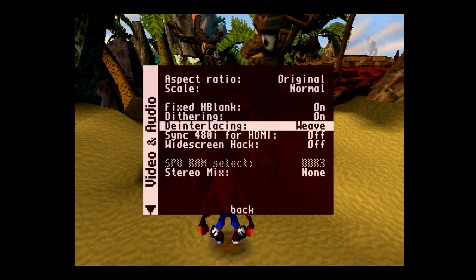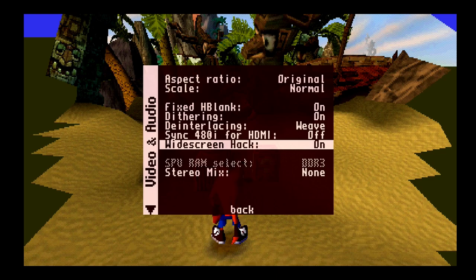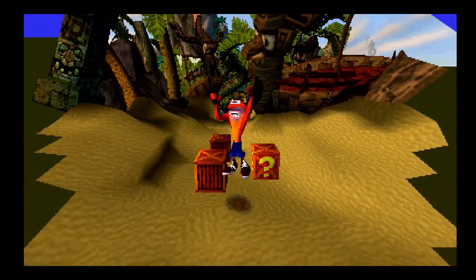Time to test some games then. I loaded up Crash Bandicoot and when I enabled the widescreen hack, it works. But apparently the game doesn't render out polygons far enough to fill the widescreen area, most likely because the developer wanted to keep a good frame rate. This widescreen hack depends on the game rendering the area outside of what you would see in a 4x3 screen.